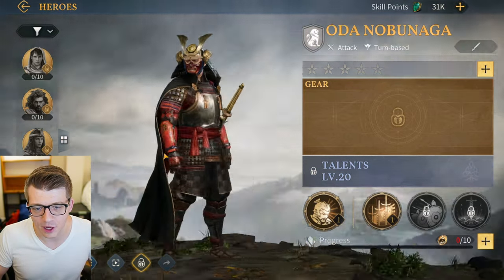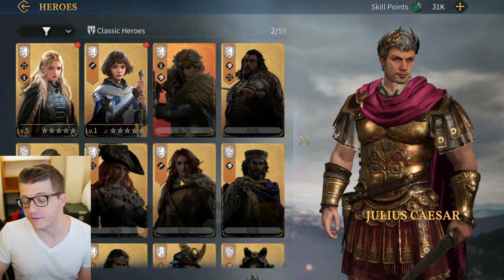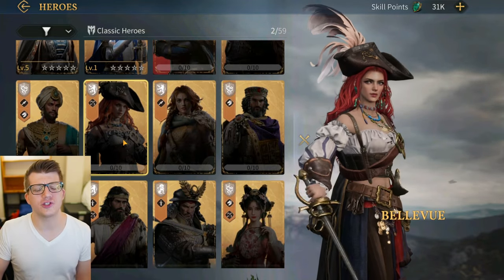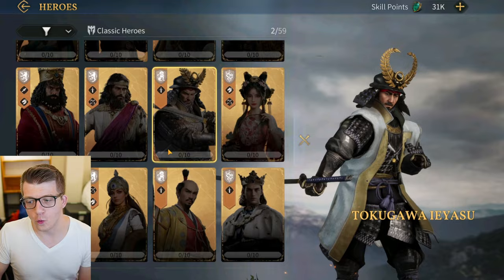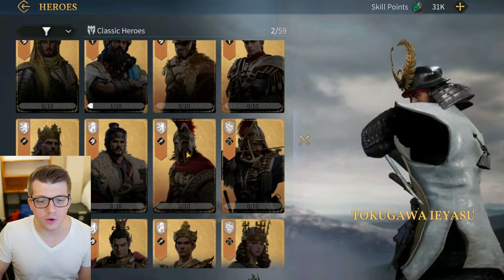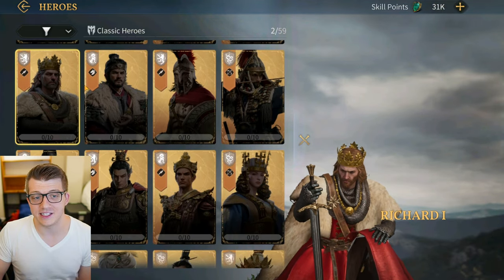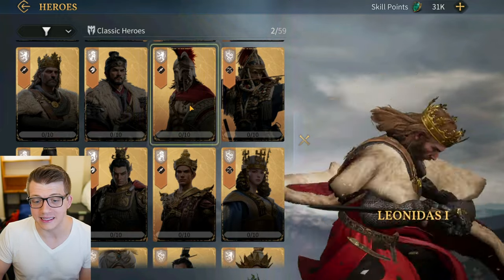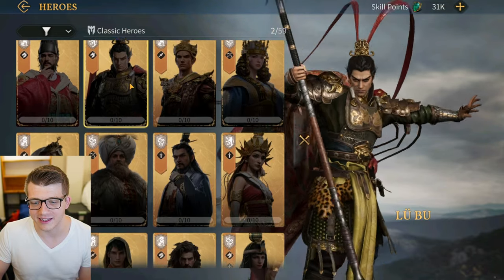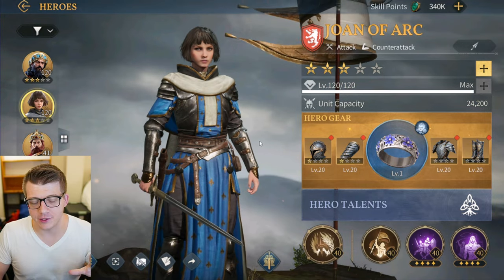We have Sejong the Great — another cavalry hero in the game, looking really sweet. Oda Nobunaga is one of the heroes I was very excited about when the game was first announced, and he's finally here! He is a swordsman — look at that, dual wielding blades. I love the way the light shines off the gold of the helmet. You can zoom out and look at the entire model — the cape flowing in the wind. Just looks great.